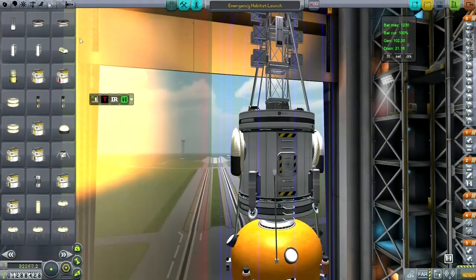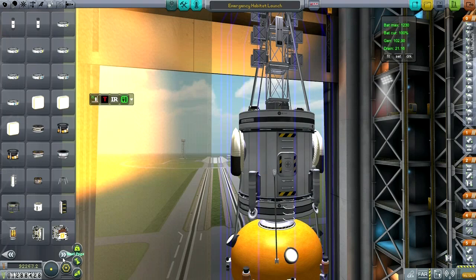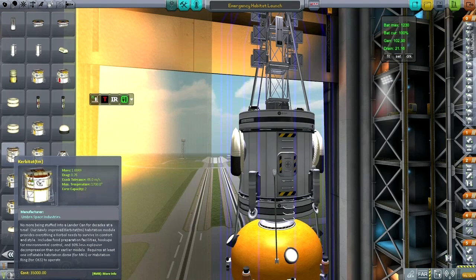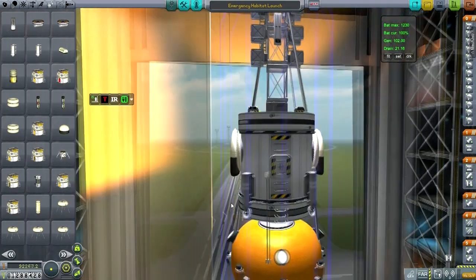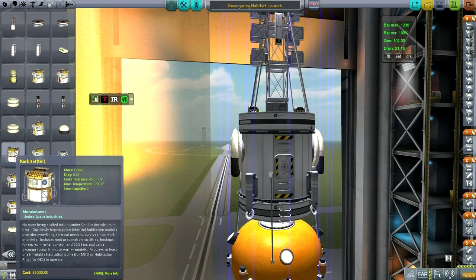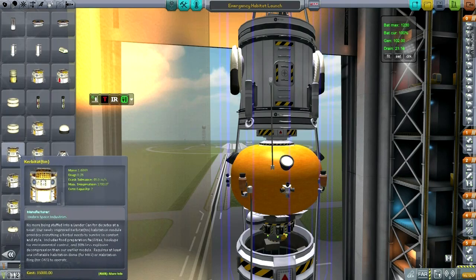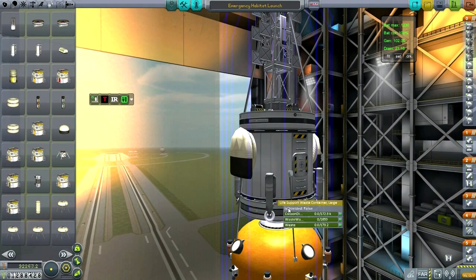The emergency habitat, while having some of the inflatable habitation modules, is basically one of the old little cans instead of the USI colonization module. I could have used the Kerbitat, but it costs quite a lot. So I want to make sure that's part of the base — this is an emergency habitat, not part of the base itself. It's sort of off to the side, just in case. We will want the Kerbitat to be connected to the base somehow, otherwise we're going to have to send more than one. We've got food, water, and oxygen on the top, and waste on the bottom.